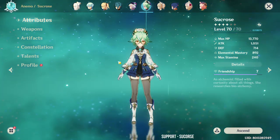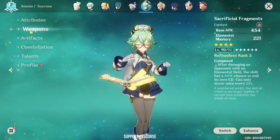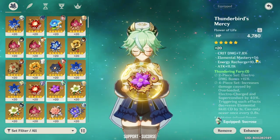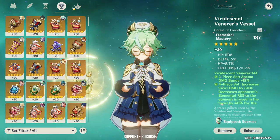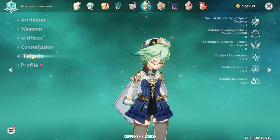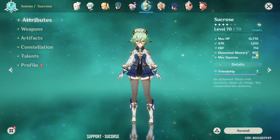Next we have Sucrose. Sucrose has a whole set of dedicated gears just for her. She's using the Sacrificial Fragments with the Viridescent Venerer set, and everything about this is all about Elemental Mastery — Elemental Mastery on the circlet, Elemental Mastery on the goblet, Elemental Mastery everywhere. She's at Constellation 6 with Talents 8-8, and she's at almost 900 Elemental Mastery.